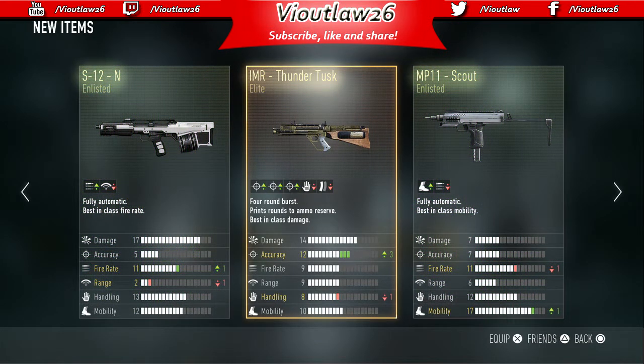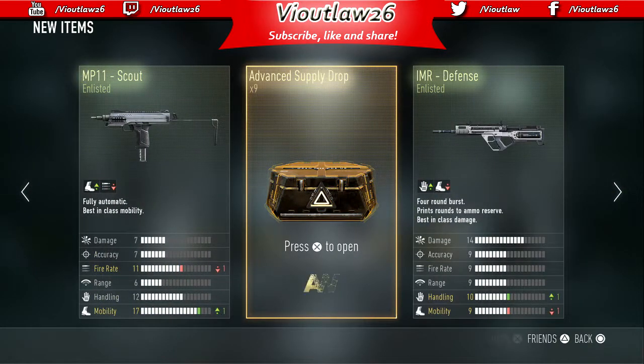I already have that gun. We got the SN12, the elite version of the IMR — the Thunderdusk — but I already have both elite IMRs. Also got the MP11 scout. Nine more to go.